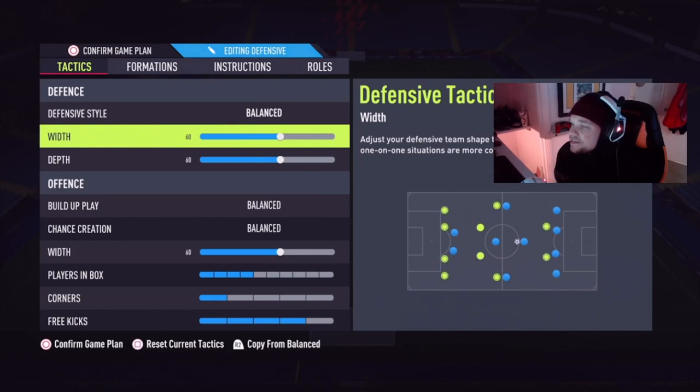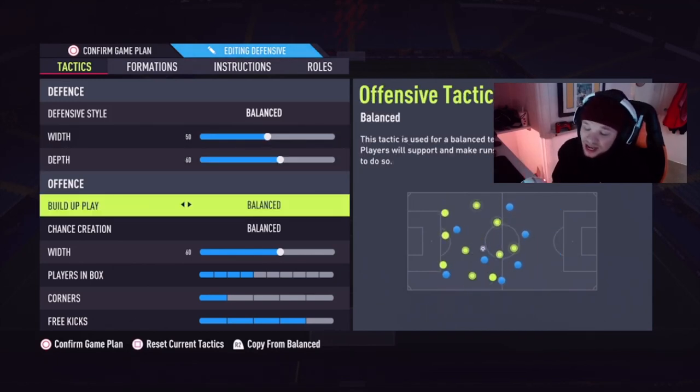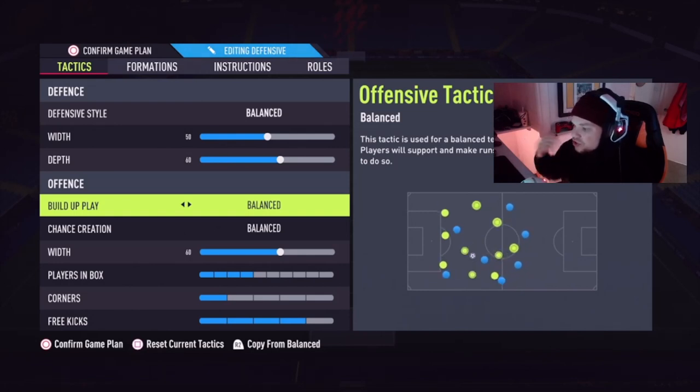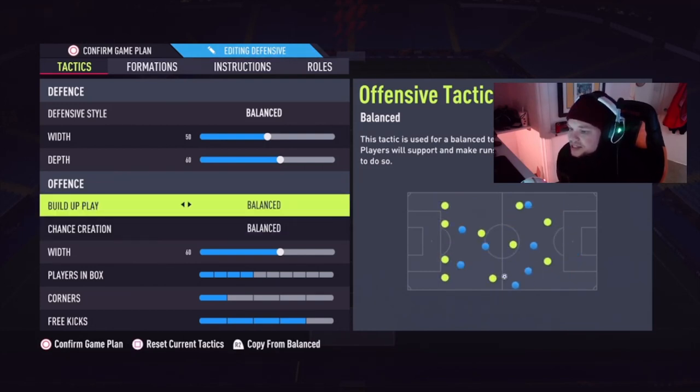Defensive width is on 60 as well — I need to change this, to be honest. I wanted my team a bit wider when defending so it was easier to get out into attack, but a lot of people are playing through the middle. With a wider defense it's easy for them to run through the middle, so I might drop down to 50. With a lot of this, I'm trying to keep everything basic and standard, then learn and try new things.